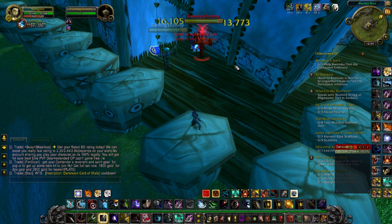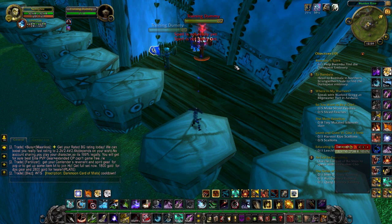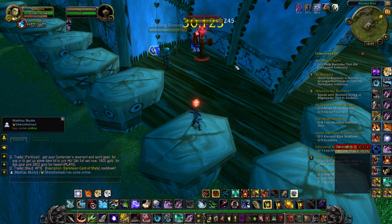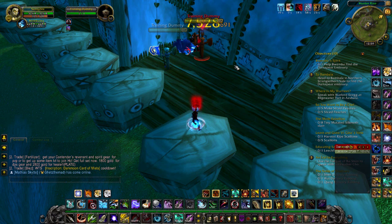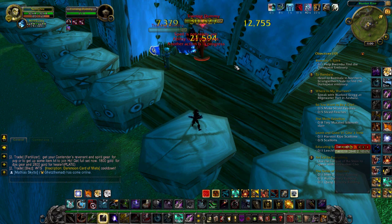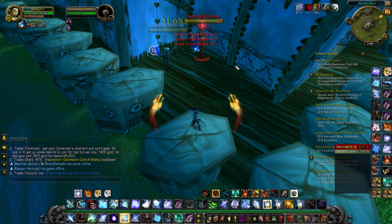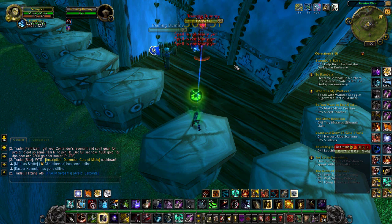Now I'll show you how to burst. When a teammate calls to burst the target — say in 3v3 you've just trapped the healer — pop Stampede, Bestial Wrath, Rapid Fire, Kill Command, Blink Strike, Arcane Shot. You can even use Readiness for another Kill Command, another Blink Strike, and a couple more Arcanes. Wait for Rapid Fire to fade, then do another Bestial Wrath, Rapid Fire, throw Glaive Tosses in between, then Kill Command again. The burst rotation is: Blink Strike and Kill Command off cooldown, Focus Fire for haste, Arcane Shots in between, and Glaive Toss whenever available.